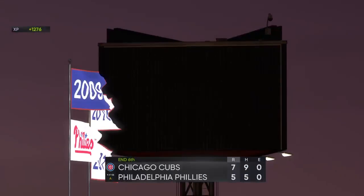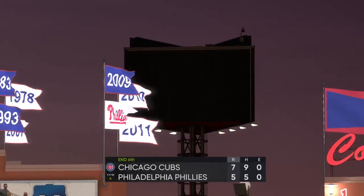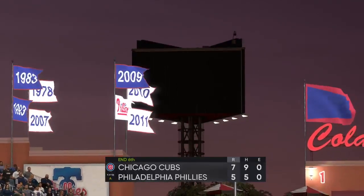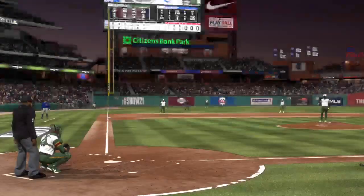Four runs in the inning, coming on the strength of two big flies. We're through six full innings — the Cubs are on top seven to five.